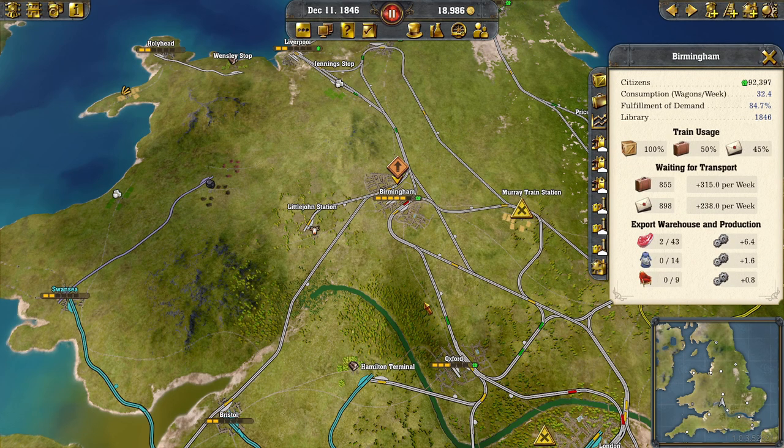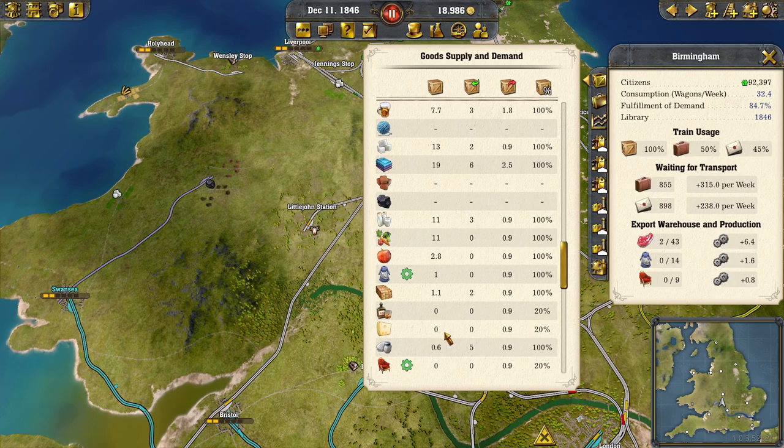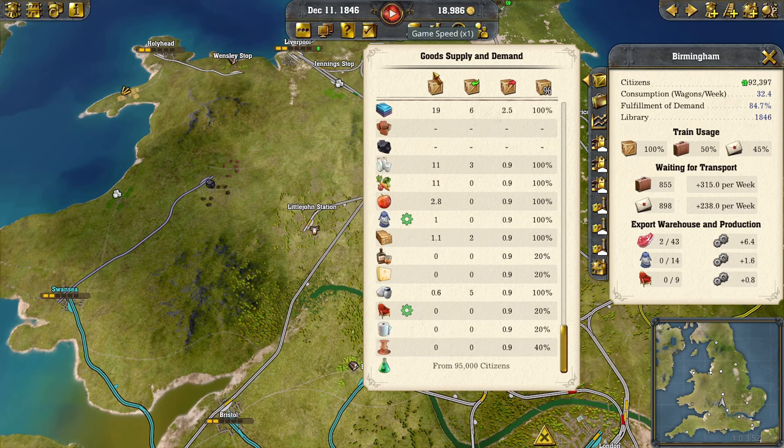We can build a city building - we can afford that at 93,000 coins. So that's going to help them grow. Birmingham can't have one and London already has a university which is why they're so big. If you've got the library selected and you go around your map, any city that shows a green area can have it built or has the potential to have it built. So you can see Cambridge isn't big enough, Oxford was big enough and they got one. That's a nice little feature - I like that a lot. Birmingham will be growing a little quicker now as we start to produce our own furniture.